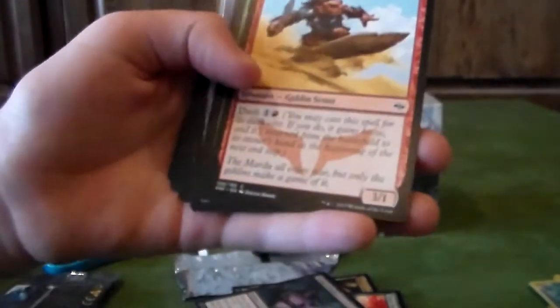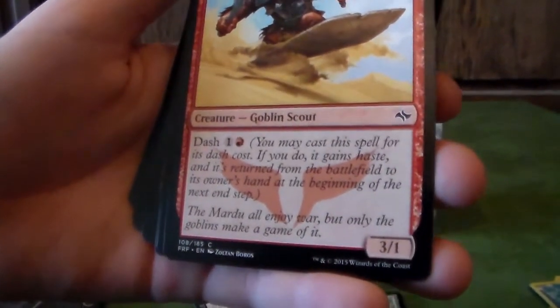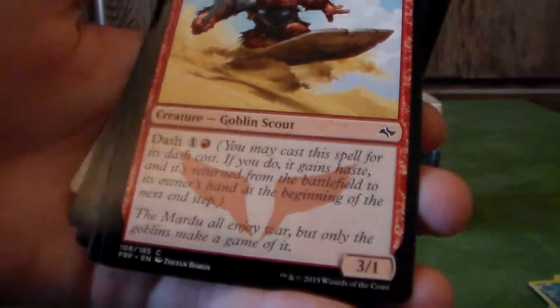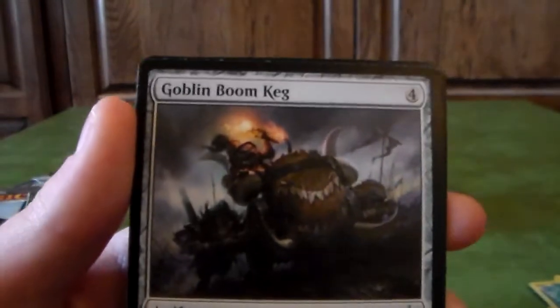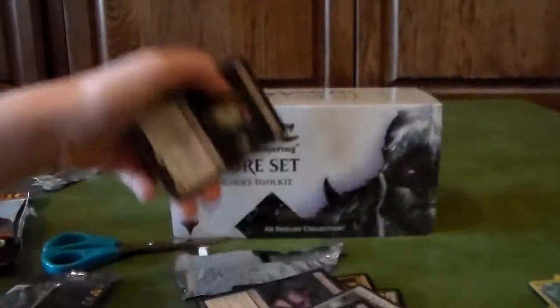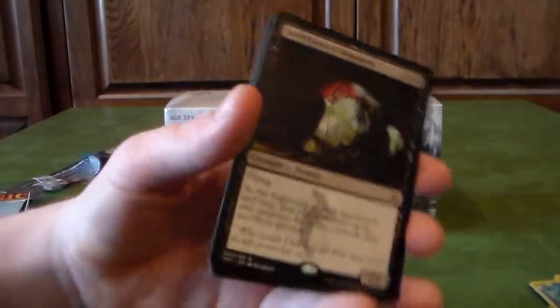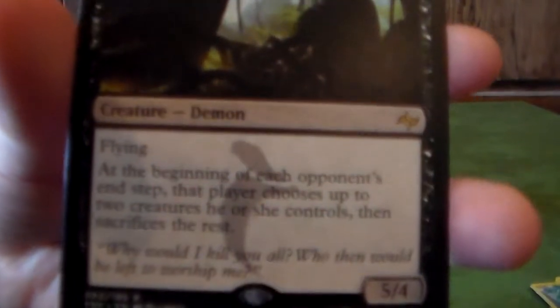I'm more on the green cards, so yeah. Dash — you may cast this spell for its dash cost. If you do, it gains haste. That's good. A big pay-five creature. This is the uncommon I'm guessing — Goblin's Boom Keg. And this is the rare for the pack: it is the Arc Field of the Priority.